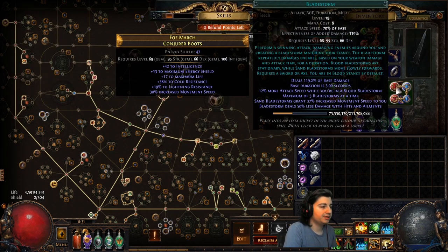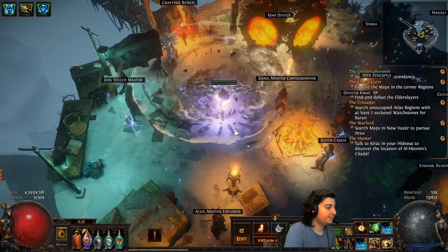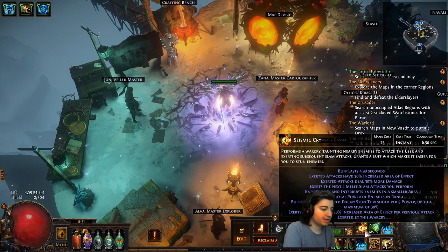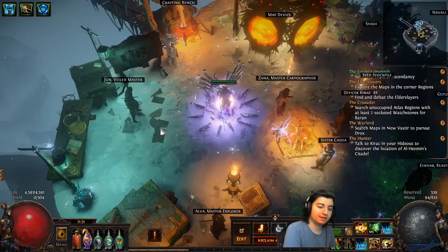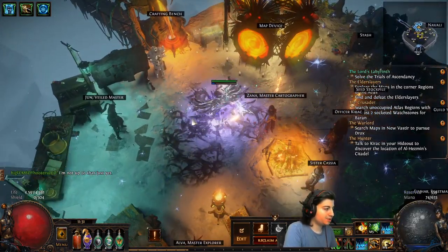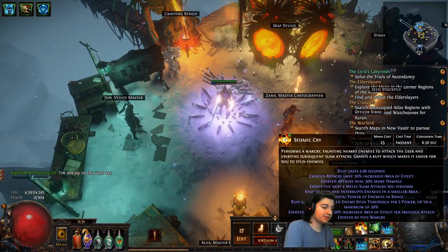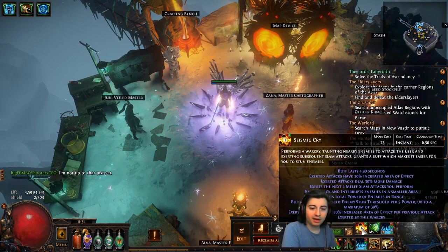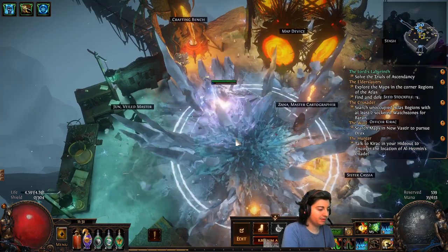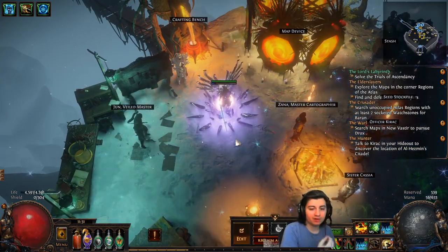My bladestorm is in a 4-link with bladestorm, curse on hit, frostbite, and multistrike. The idea behind this: when you use your seismic cry — which is on my left click because I have it at instant — you don't want to just immediately slam all these exerted attacks away on whatever, because there is going to be a little bit of downtime. Even with second wind, you're not going to have 100% uptime on seismic cry. It's pretty slow when you don't have onslaught going.